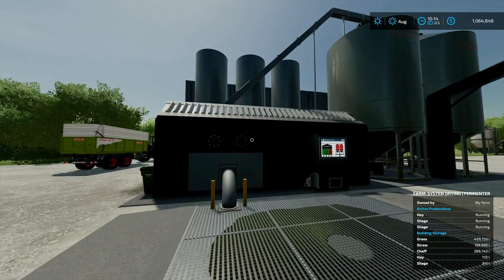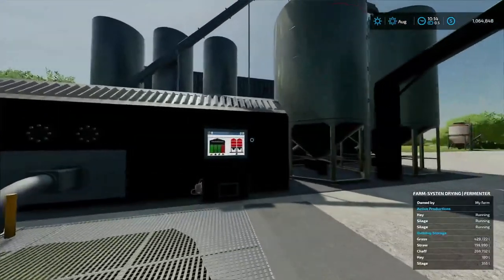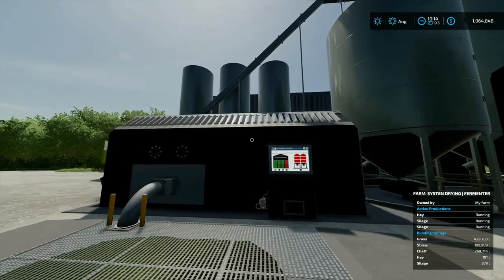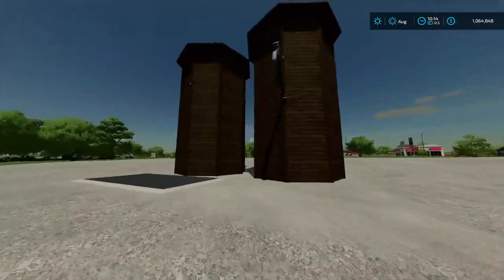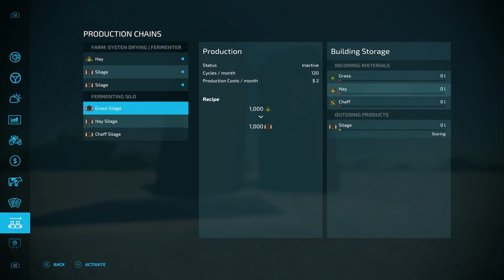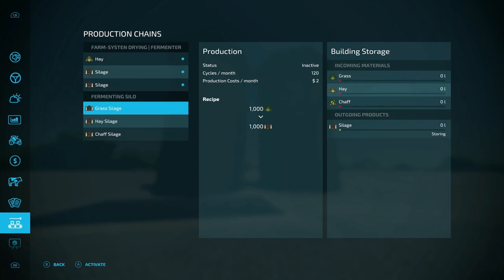The drying fermenter will do all the TMR, so if you're doing cows it's great for making hay. It acts like its own silo — if you don't have a hay loft and a multi-fruit silo, you can use this as an all-in-one. But if you just want to make silage and sell it, the cheaper option is probably better — it's fast, cheap, and actually faster than grass-to-silage in the big unit.